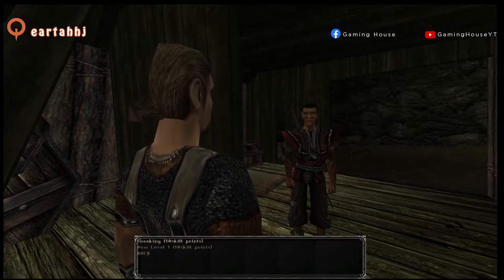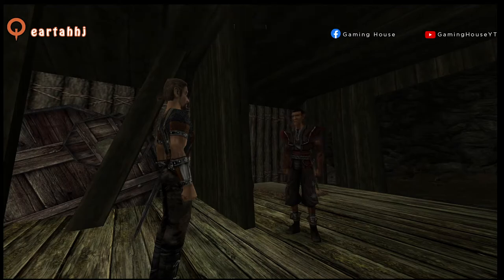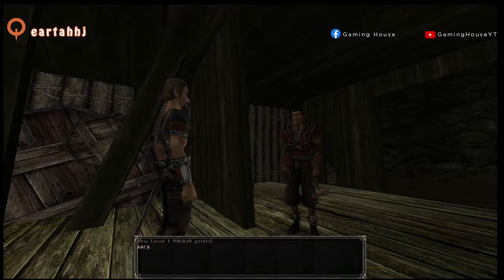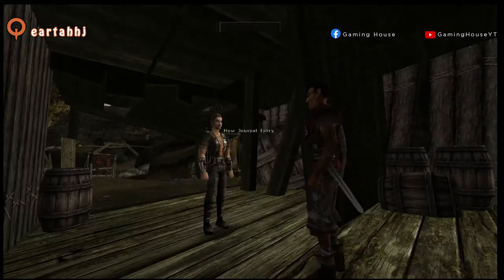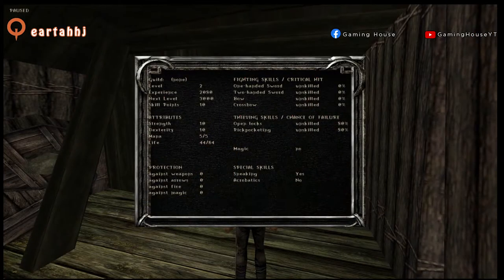We want to learn sneaking. We can also improve our bow skills and also buy things. You can see in your abilities tab — pressing B — that you learn how to sneak. You see sneaking, yes.